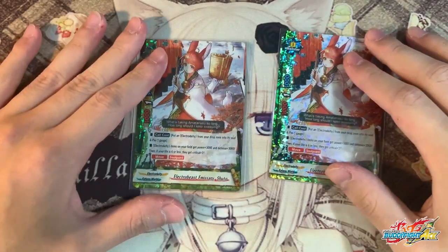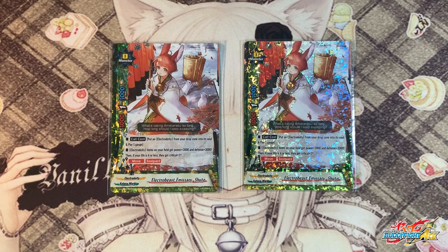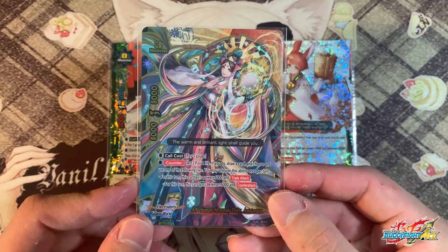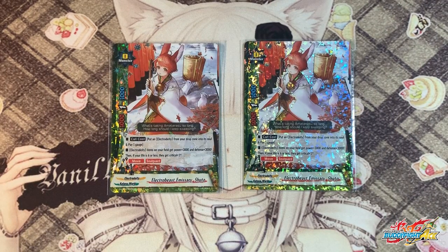The last monster in the deck is 2 copies of Shuto. She does give Amaterasu an extra kick. Cost: 1 gauge, put an Electro Deity from your drop zone to your soul — either the item or any spells with Electro Deity in the name. All Electro Deity items on your field gain 3k attack and 3k defense. If your life is 6 or less, they gain 1 extra crit, making Amaterasu a 4-crit triple attacker. She also has a soul guard with move, so she'll be able to protect your life points, granted your opponent doesn't have penetrate.